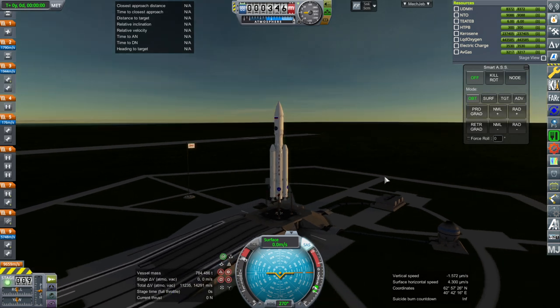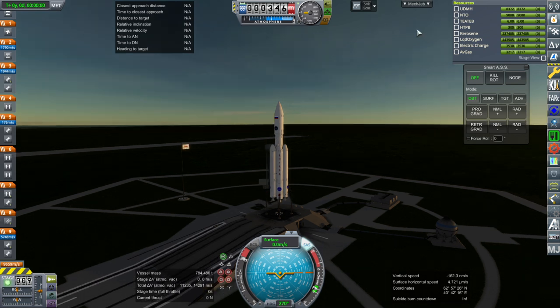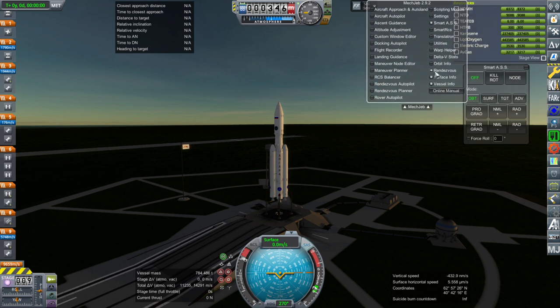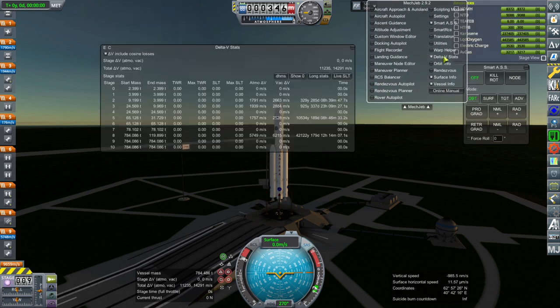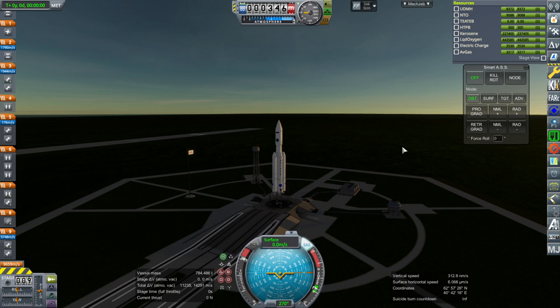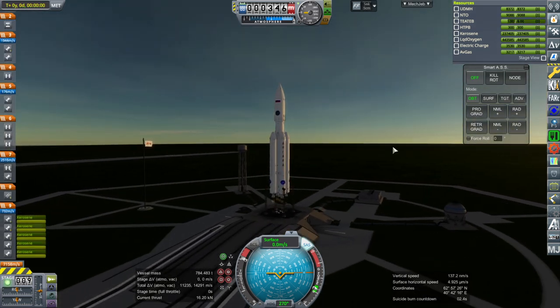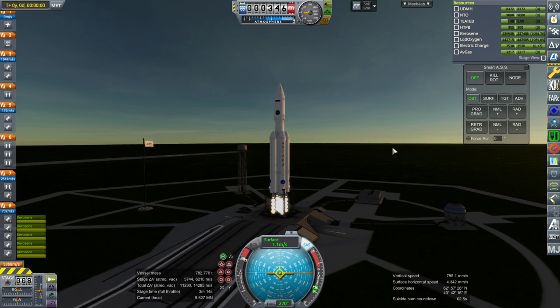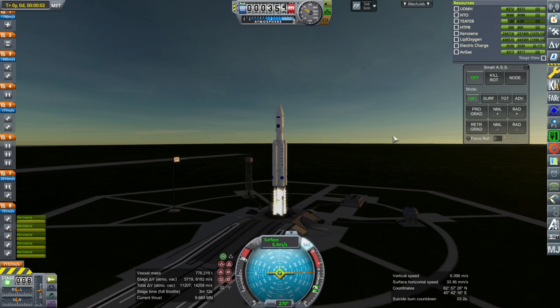I wonder whether Vostochny is ever going to happen — that's another launch site they've been building, supposed to be for Angara, but they haven't gotten that together. As far as our delta-V is concerned, we'll see. Ignition. Bloom looks fine there. And launch — we're going up. I'll prepare to throttle down the core, which is this icon here.